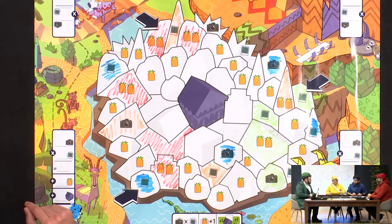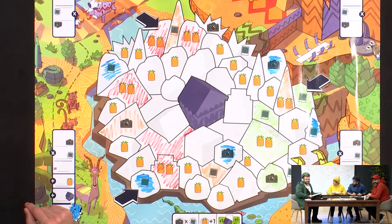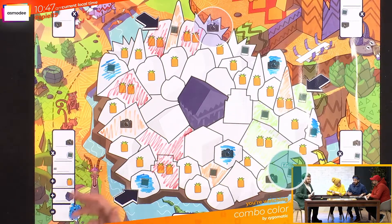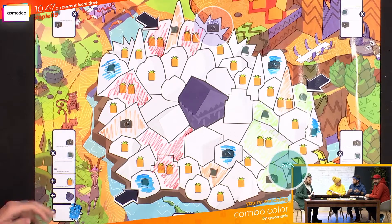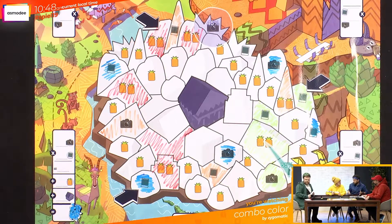This is surprisingly strategic. It might look simple at first sight, but it really is strategic. It's nice to have a game that you can play in a strategic way, or more lightly with younger children — adaptable to all kinds of audiences. Zygomatic as a publisher works on games like Double and Timeline: easy, but with good game mechanics inside. Combo Color looks simple but it's accessible for everyone — you can enjoy it whether you're a gamer or a family. That makes all the magic of the game.